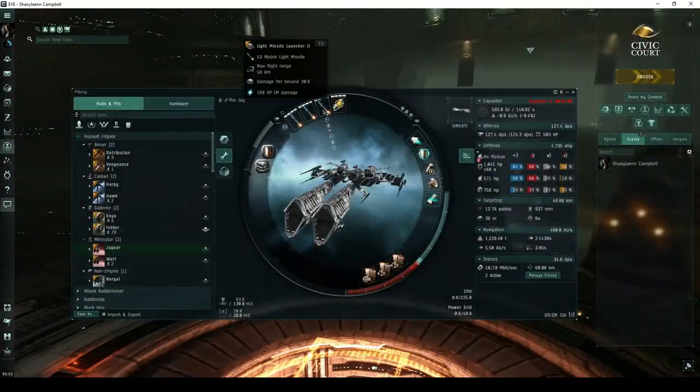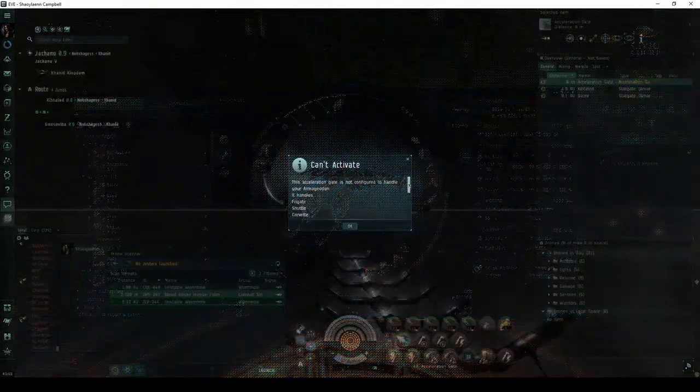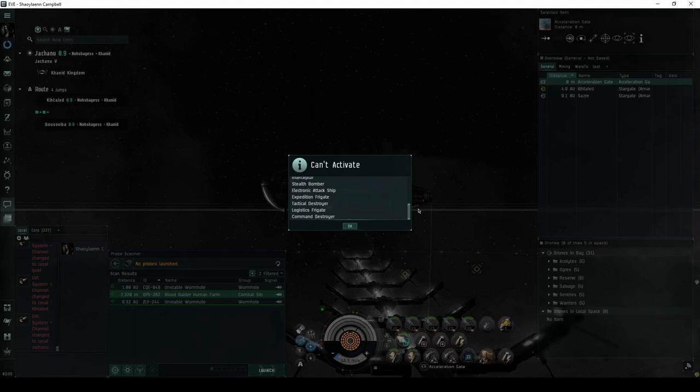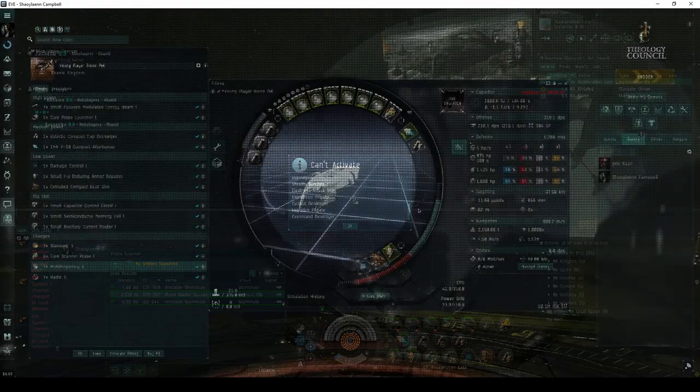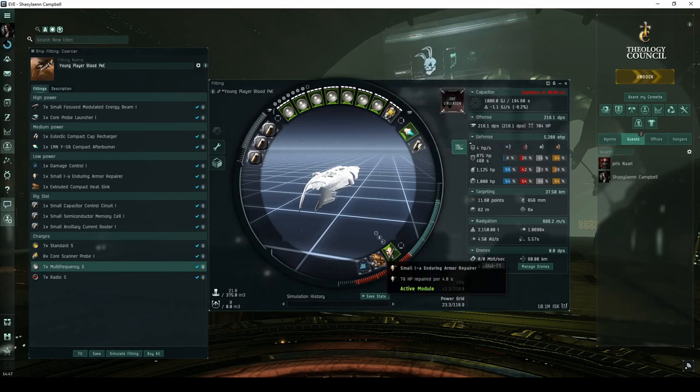A ship like the Jaguar, fit with light missiles, will run this site in about 8 minutes. Because the entrance gate is restricted to destroyer-class or lower ships, tactical destroyers are probably the best choice for this site. Younger pilots looking to test themselves may want to try out a Coercer fit with beam lasers.